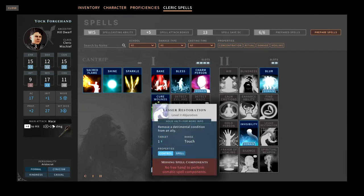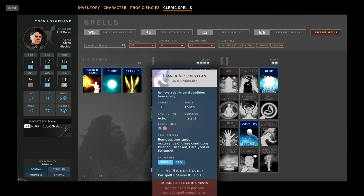Lesser Restoration lets you remove one condition — either blinded, diseased, paralyzed, or poisoned. In fifth edition tabletop it's a great spell, but in Solasta I don't think it's necessary. After most battles you can take a short rest or long rest to clear out conditions, and you'll very rarely get paralyzed or deal with those types of things. I don't think it's worth slotting, so I actually rate this as terrible — don't pick it up.